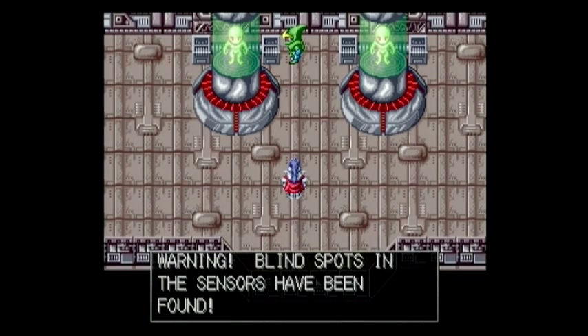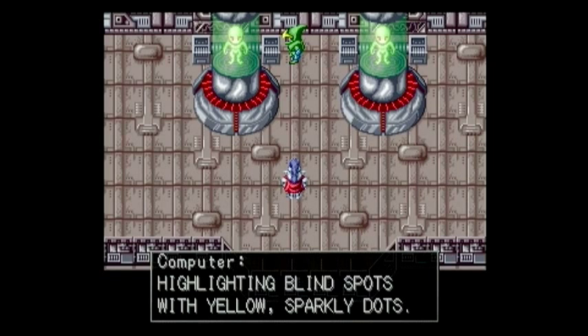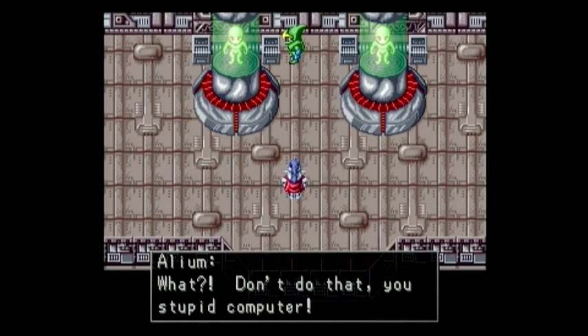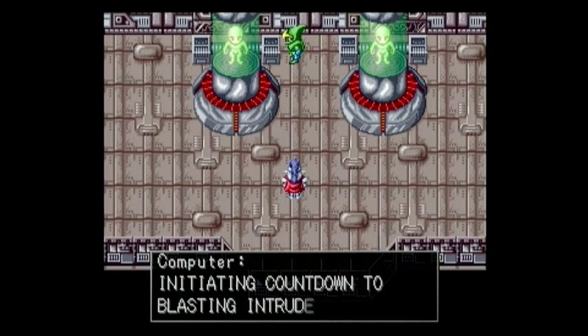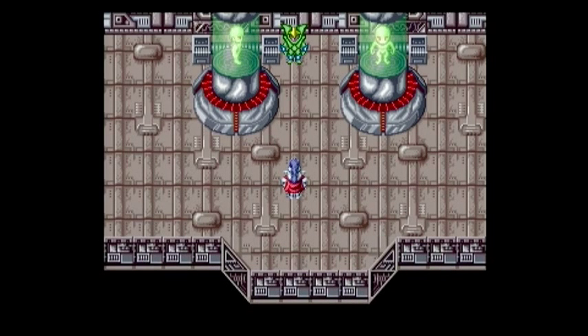'Warning! Blind spots in the sensors have been found.' Big deal! How's he going to know where they are? 'Highlighting blind spots with yellow sparkly dots.' What? Don't do that, you stupid computer! 'Initiating countdown to blasting intruder with lightning-like lasers.' And now we have this fight. This fight sucks. It's not hard, but that's the problem. At the very least I have a bit of a challenge right at the start - you don't actually see what you're supposed to do. So one wrong step and you're pretty much going to be screwed.